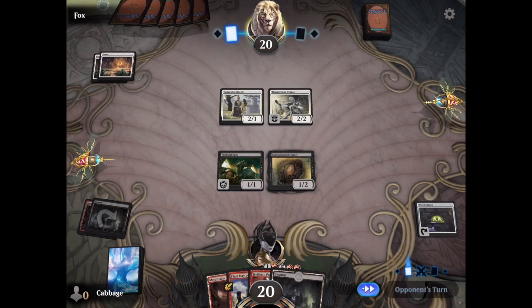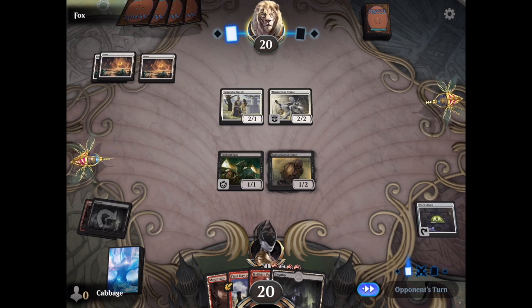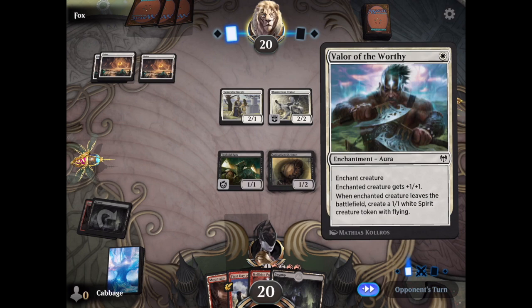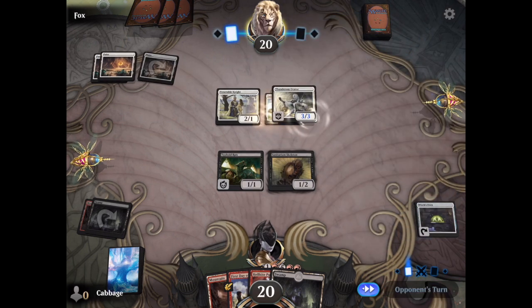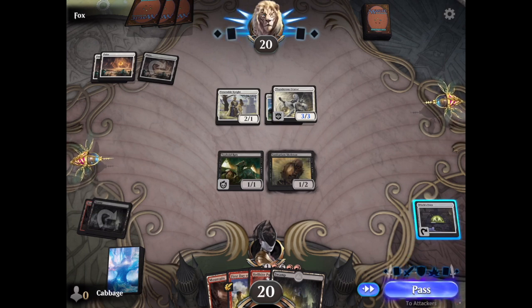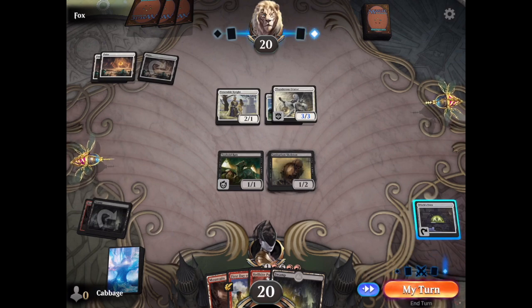I'm going to put out Witch's Oven, which is another one of my favorite cards. That is a one-cost artifact. You can tap it at any time, sacrifice a creature, and get food. I like it for the instant sacrifice effect that is free. Unfortunately, that is going to be lost in the move to 2022, so I need to find replacements for that kind of instant sacrifice effect if I want to keep this deck going.